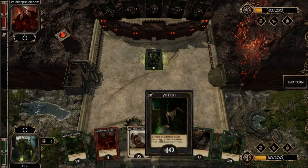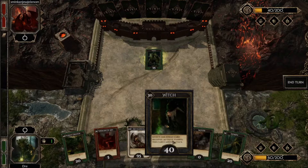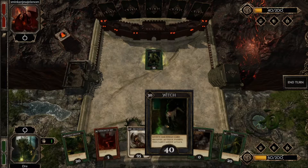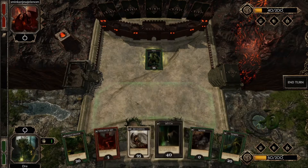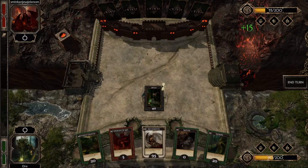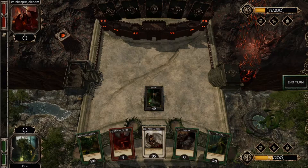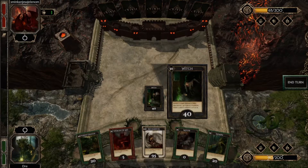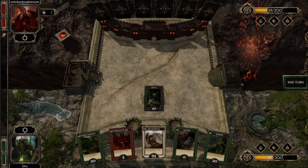Luckily we have a Witch card and it says effect: one enemy card receives minus 40 value, and it has a passive ability as well — this card cannot attack. I can place her on my side of the board and curse the Troll for minus 40. This was a good move — we managed to remove one enemy card, build our own board, and generate some favor coins that we can use later on.